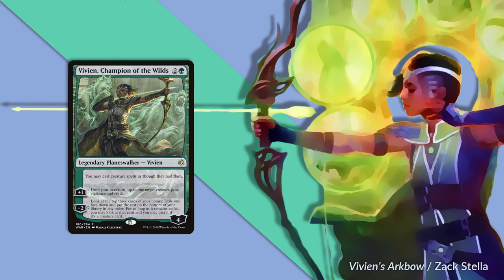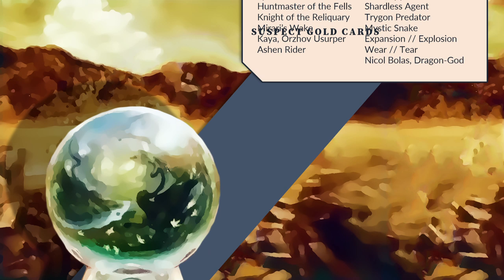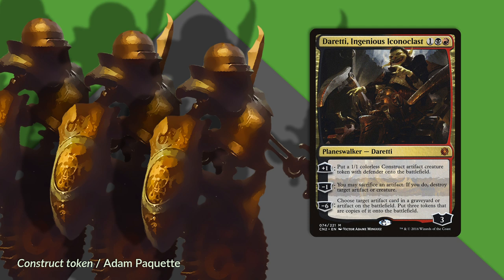I do not have a great deal to say about the gold section. I have quibbles with individual cards, but I understand that these are often here because they are iconic, they are perceived to be powerful, or they are staples at kitchen tables around the world. You should expect multi-color cards to be a little higher on the power scale because of the additional mana requirements. But we have a masterpiece for the multi-color highlight.